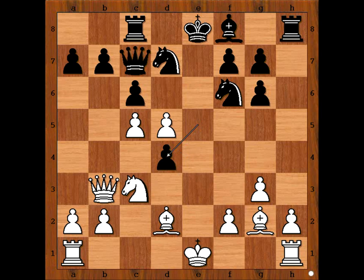White to move. What is the best move for white in this position? What would you do? Maria played the best move: d6, attacking the queen, sending the black queen to the back rank.